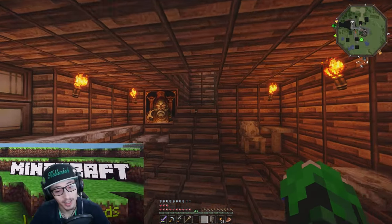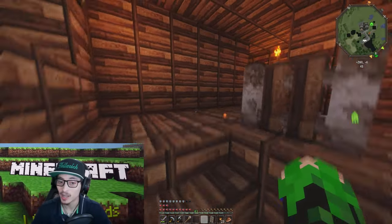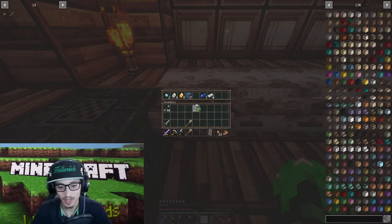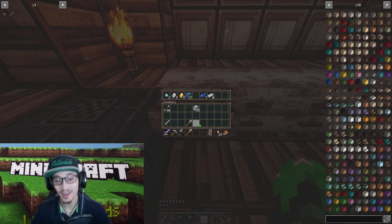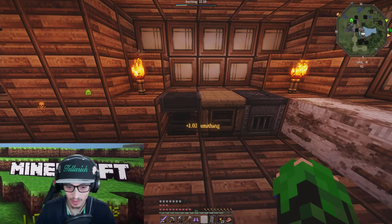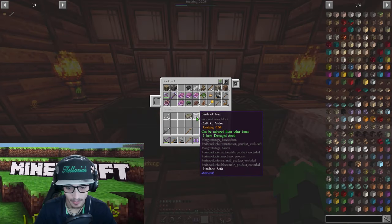We have a lot of iron now — you're kind of wondering why, we will get to that in a second. Let me show you the stash: these are the 23 blocks of iron that I now have. Boom, we got our anvil! I could have built an entirely new set but the amount that it took — damn.